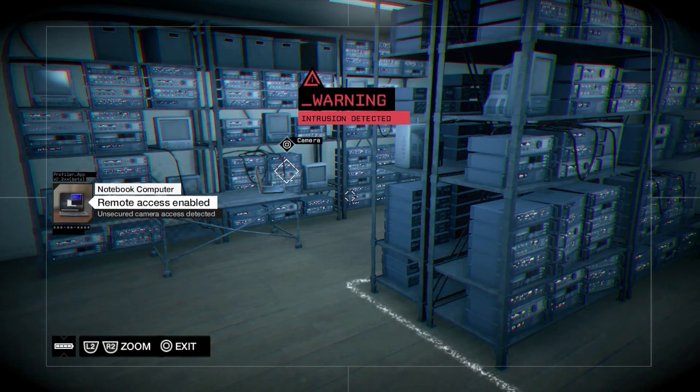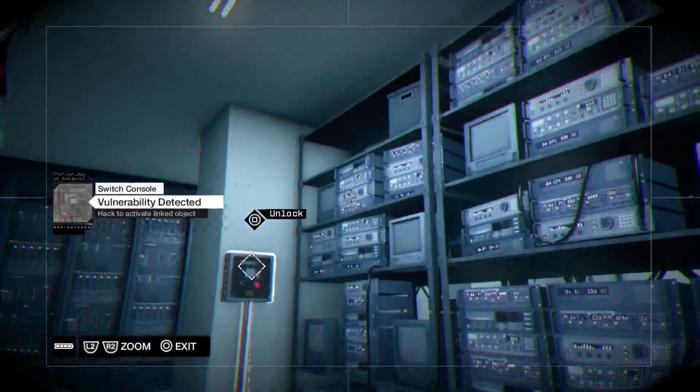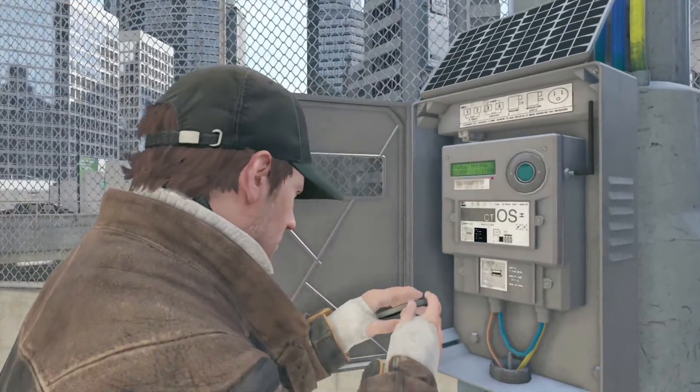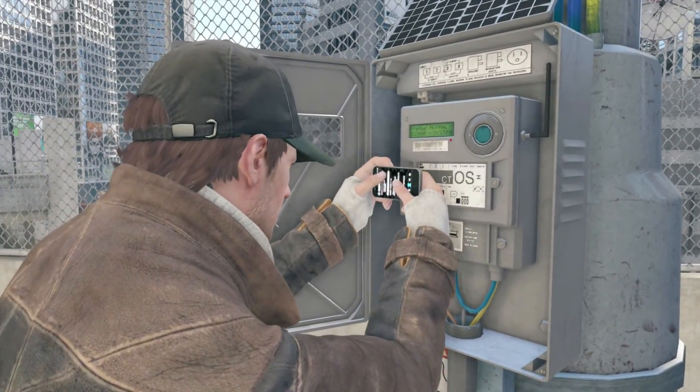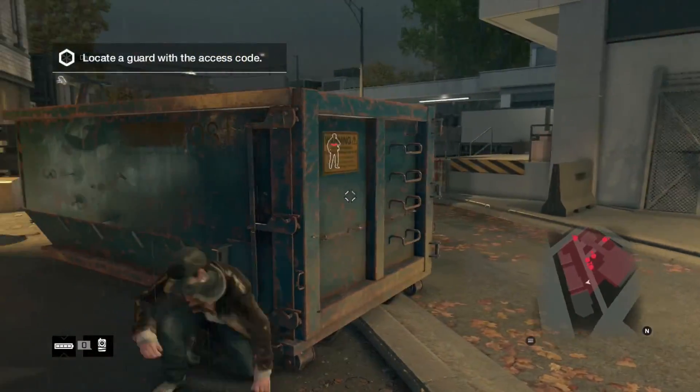This panel plays out a little differently than usual — instead of granting instant access, you'll have to follow a short network to unlock the panel inside the hidden room. Once you do, the security door blocking the CTOS tower will open, giving you access to this district's secrets. That's it for all the Mad Mile district CTOS towers.